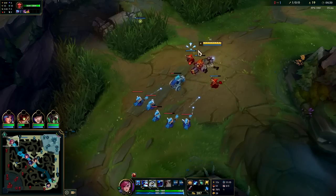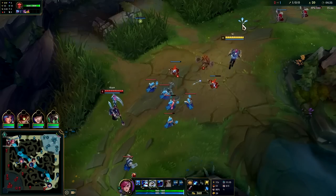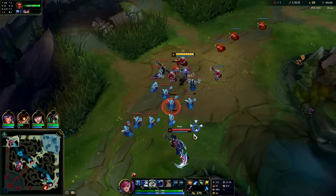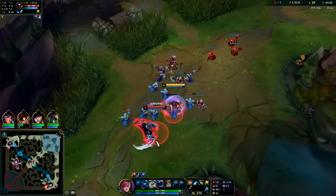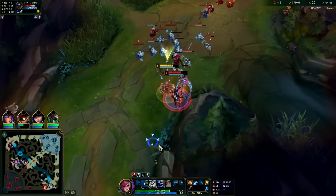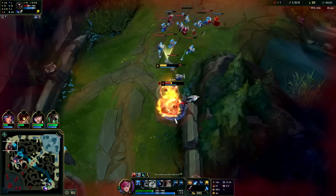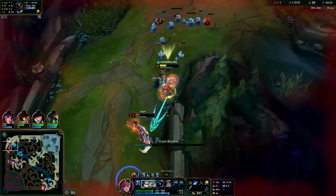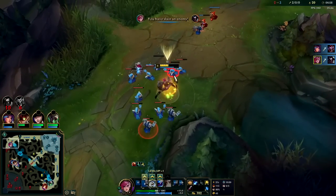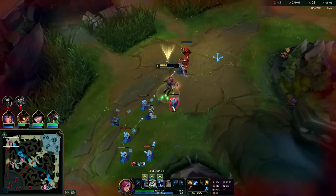My jungler is top side — he should not have done that. Auto, auto, E reset. Down he goes. We get our Sheen proc and landed our Q. His wave is going to continue to push into me so I can actually back from this position and not really care.